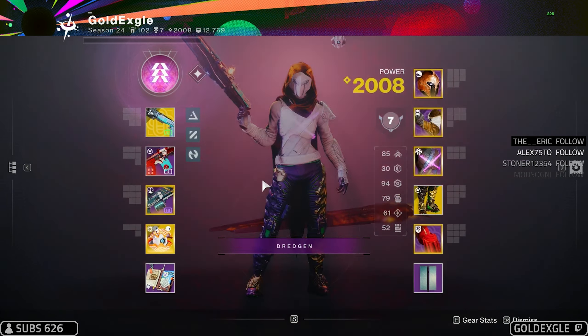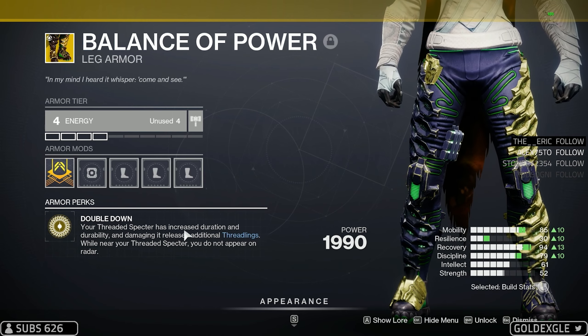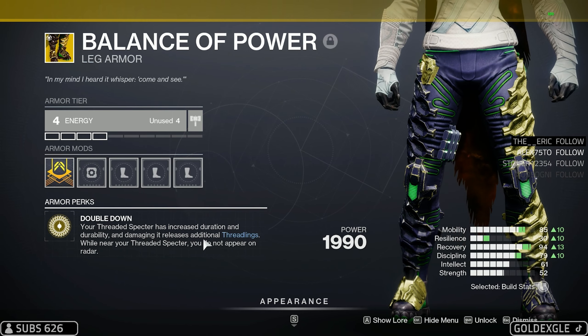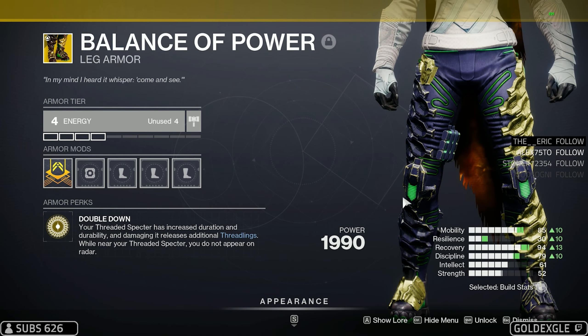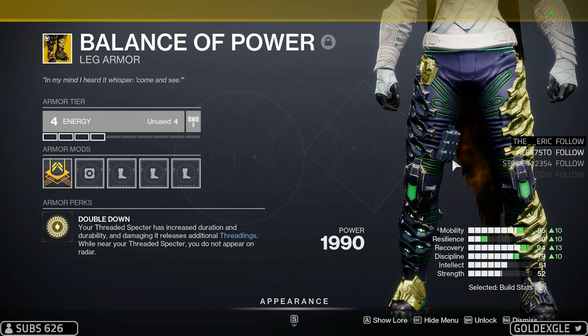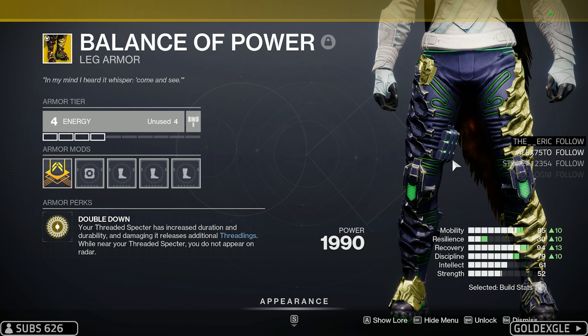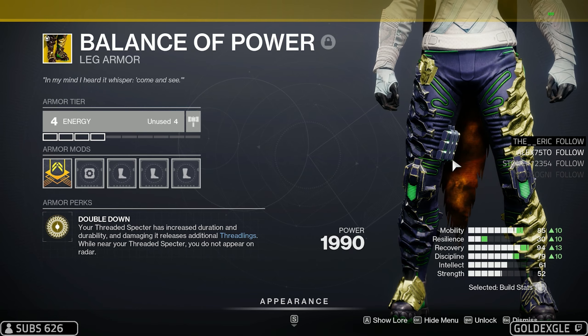We're using this tomorrow — Double Balance of Power boots. Our Threaded Specter has increased duration, increased durability, and damaging it releases additional threadlings. It's gonna last longer, be tougher to break, and release more threadlings. While we're near it we're not gonna be on the radar. This thing is gonna be insane — hopefully everyone doesn't start running this in Trials, but people seem more focused on the warlock killer build.